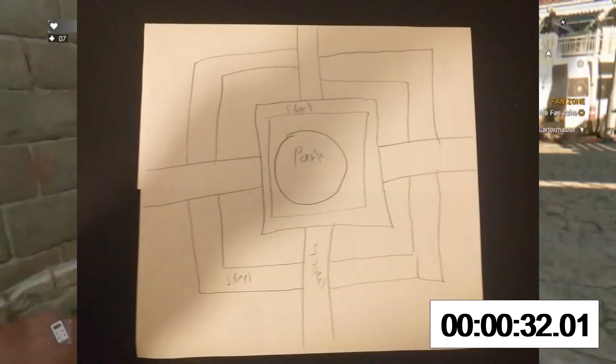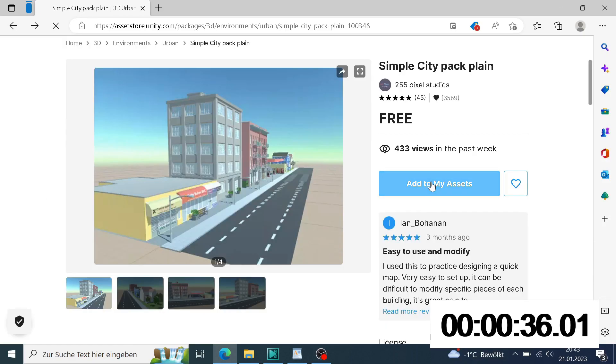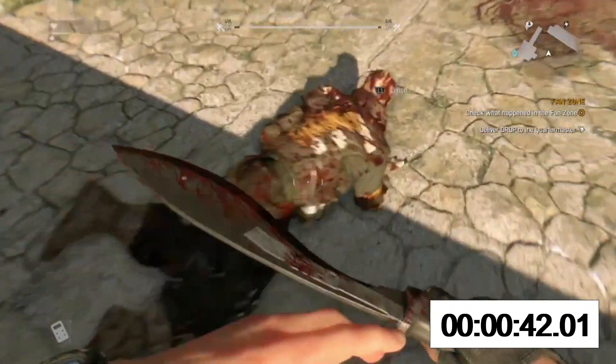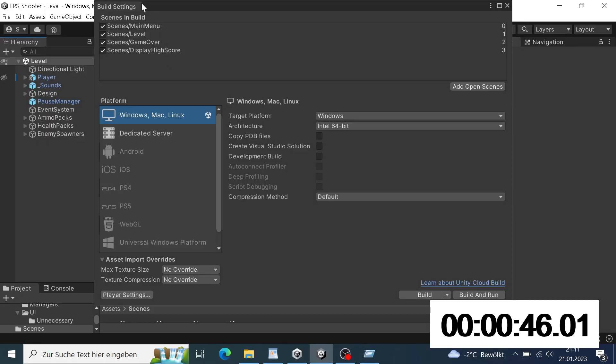Then I created a very shitty level. I drew a rough map on a piece of paper and then downloaded an asset from the Unity asset store that contains buildings and such. I then created the level using those buildings, placed my items as well as my enemy spawners, and then polished my project by cleaning everything up and refactoring my code. Then I made a very basic game icon and proceeded to build the game.